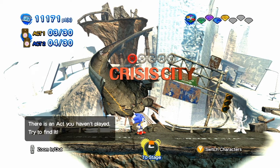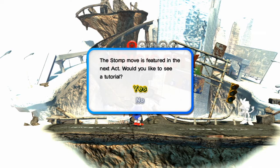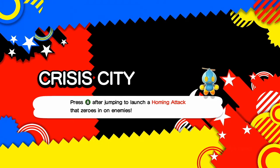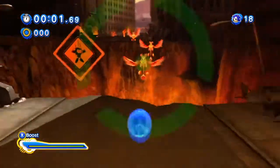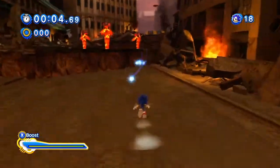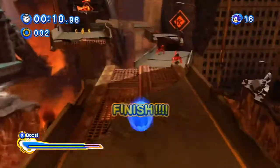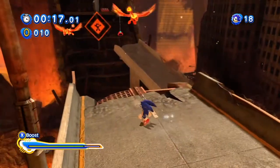Next up is modern Crisis City. The stomp move is featured in the next act — would you like to see a tutorial? We've been using this the entire game, so no. Even though I'm not the biggest fan of classic Crisis City, I actually do like modern Crisis City. Luckily we skipped the snowboarding section from 06 entirely and immediately jump into the on-foot section — no complaints there, that section was not great.